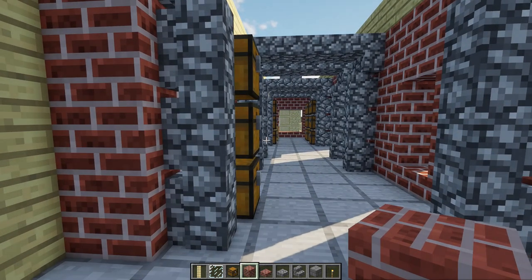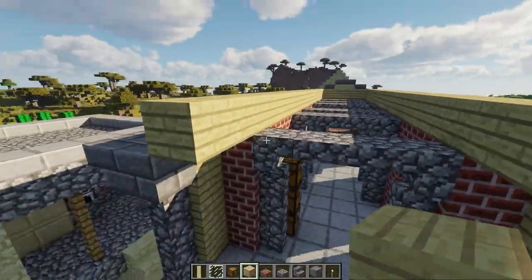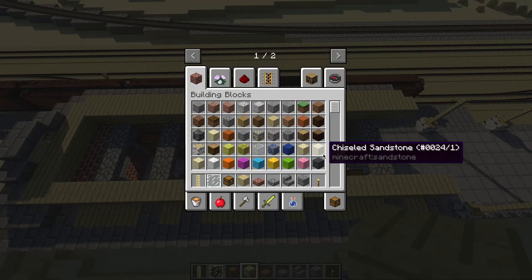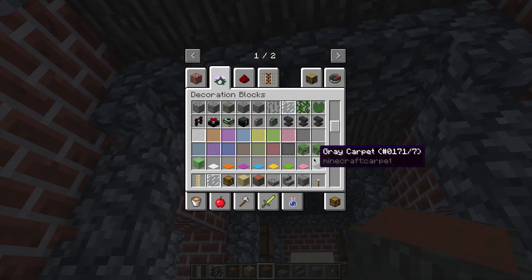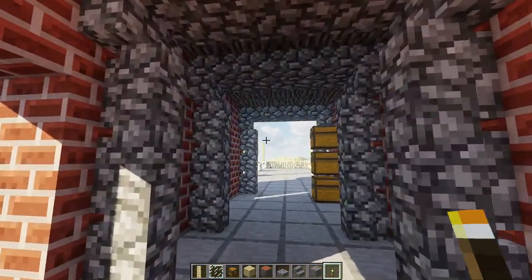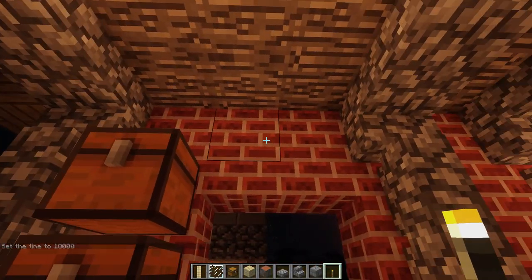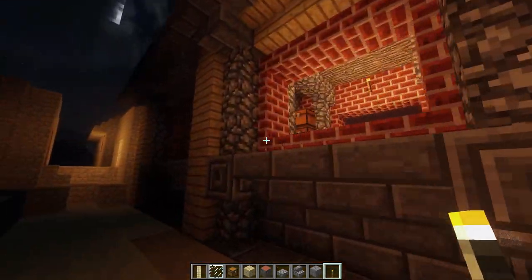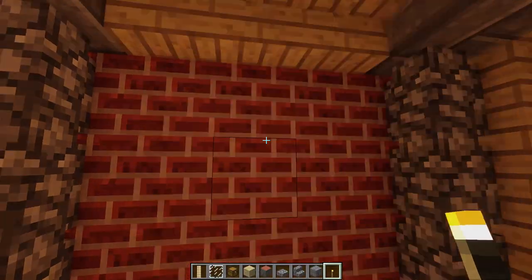I'm just trying to stay consistent with my own design rules that I'm setting as I put this thing together. The question now is what do I want the interior ceiling to be comprised of? Did someone say acacia logs? Yeah, that looks lovely. Okay, so lighting the thing - that's easy, torches. I've already got some in my hand. Let's find some nice points of symmetry at the center of which they can be placed. Slash time set 18000 - midnight. There we go, that works.